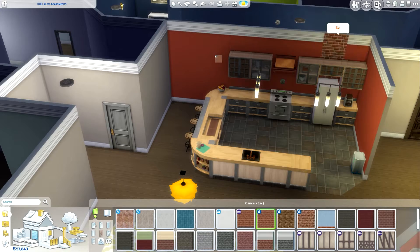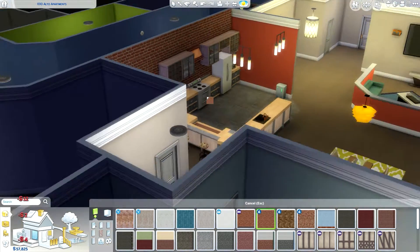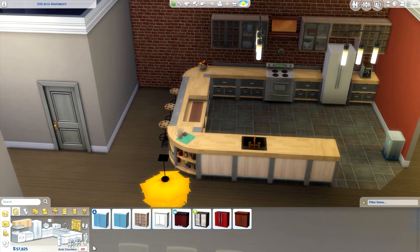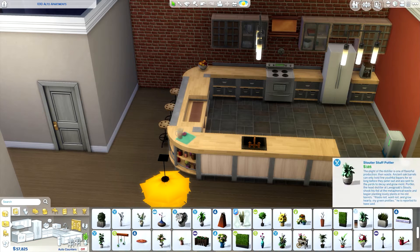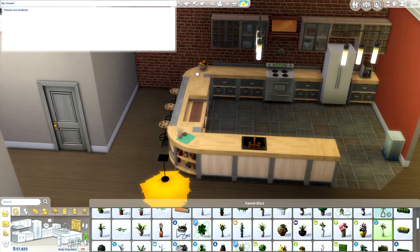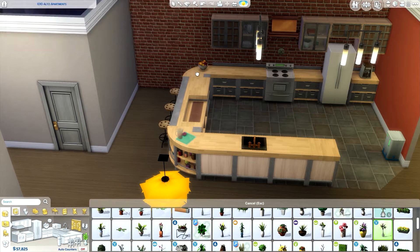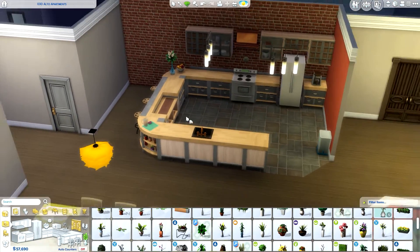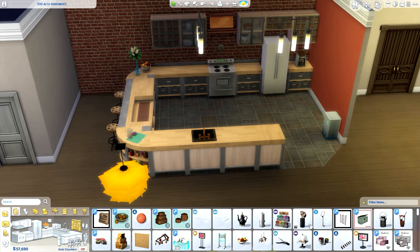Maybe all this wall — we'll do it that way, that is good. I just need a flower or maybe like a vase or something. Testing — I always forget to do this. Cheats true, bb.moveobjects on. Changing this color — the blue one's nice, the brown one's nice too. I think I'm going to go with the blue one. All right, I think we're done here.